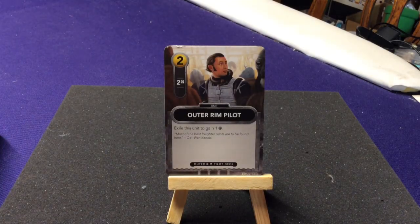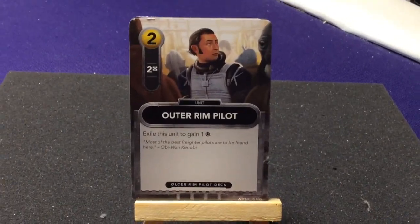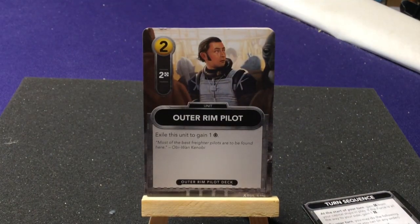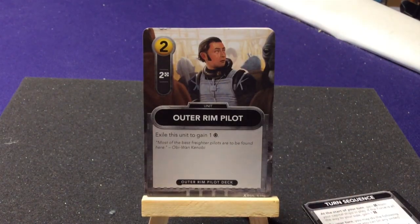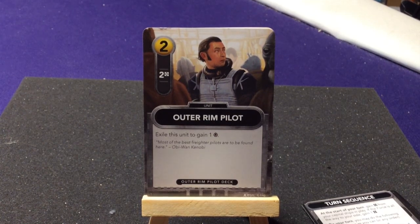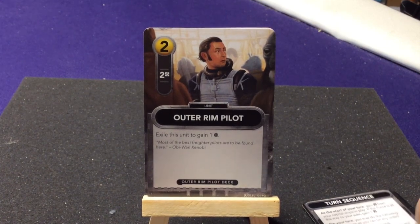Now we're going to start looking at single cards. We have the Outer Rim Pilot deck — all the same neutral characters that anyone can buy at any time. They're always there; if they get discarded or exiled they go back to this deck. This is because everyone always has the option of spending two to buy a two-resource card, which are good general replacements for your regular cards. With the difference that these have transport, and you can also exile them to gain force.